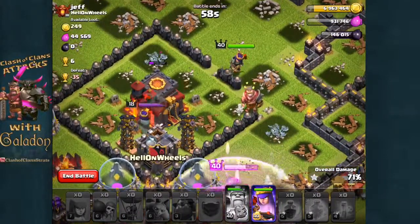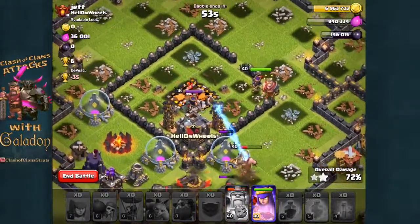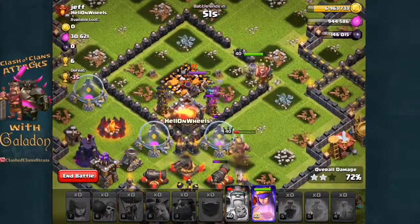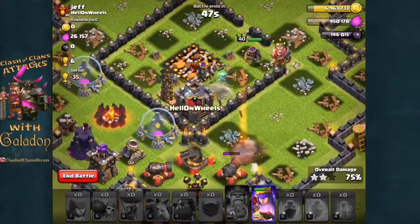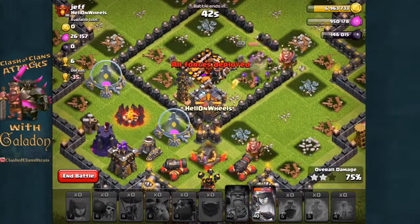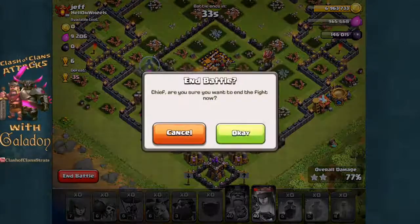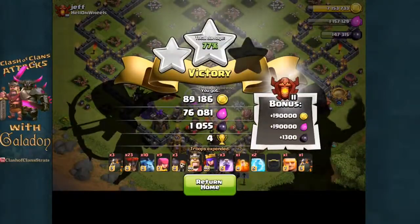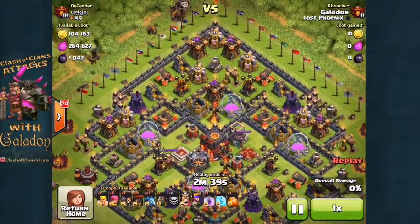It's just going to take her a couple of shots and that town hall is going to fall for the second star. A little bit of a softer target — the defending heroes weren't that high level — but it was nice to see I was able to get way beyond 50%, past 75% actually, before the queen finally goes down. That wraps up a two-star attack getting back to Lava Loon.